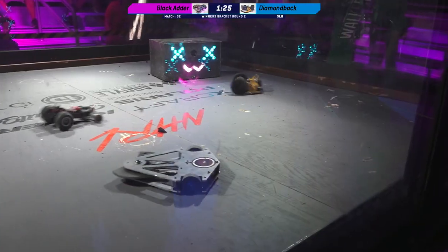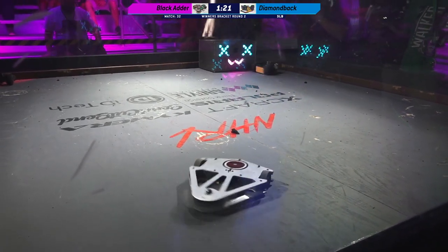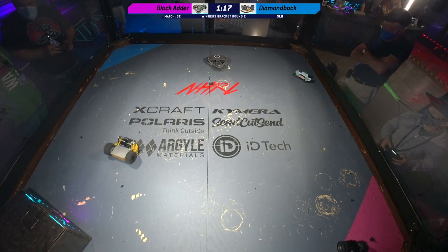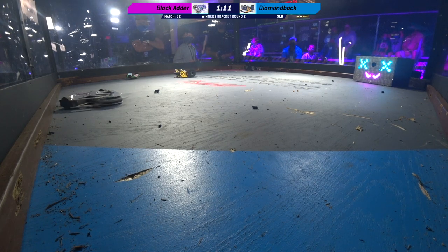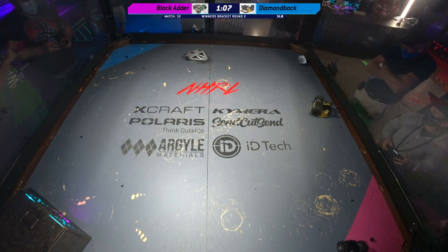Not a great place to be when you're Black Adder. Black Adder just kind of crab walking there. And that impact against the rail seems to have stopped the weapon momentarily. AJ's weapon is back. Diamondback is trying to get over to its opponent and make contact. Every time it does, though, it's losing foam in those wheels. That is a risk.